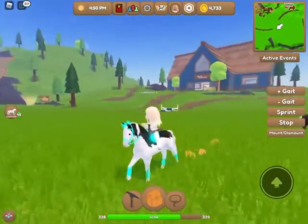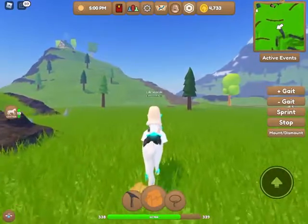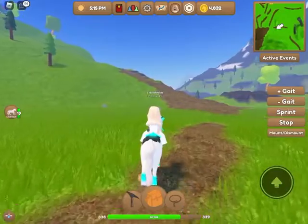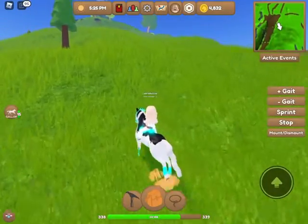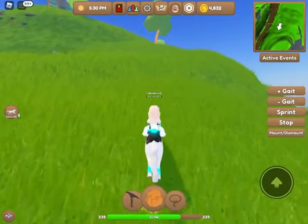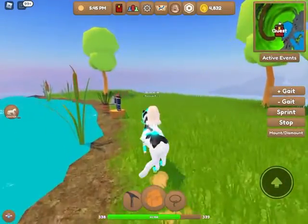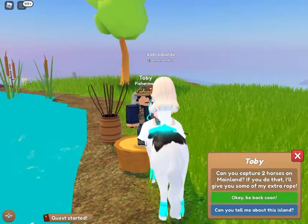Next is about quests. If you need some extra money, you're bored, or you just want something to do, you go over to the island's quest person. The mainland one is Toby the fisherman, located up this hill right here. You go over and talk to him and he will give you a quest — you will receive tokens, items, or sometimes both.